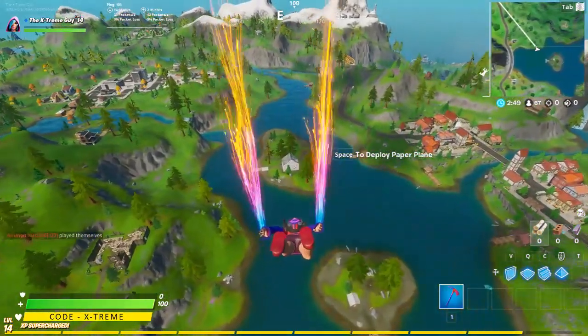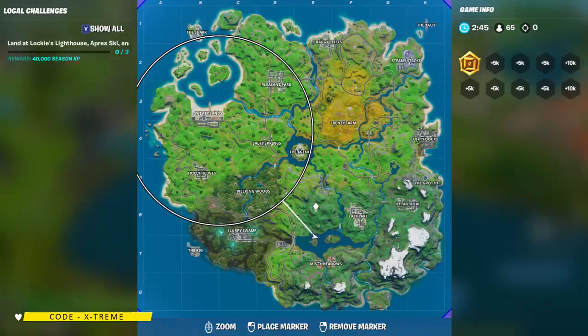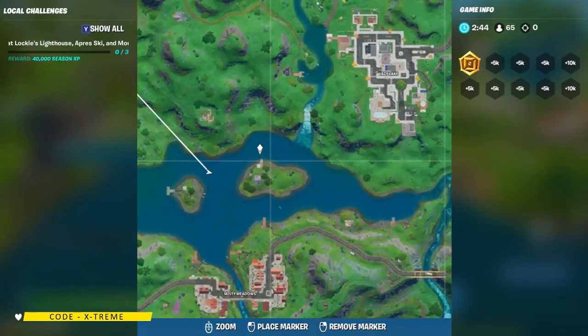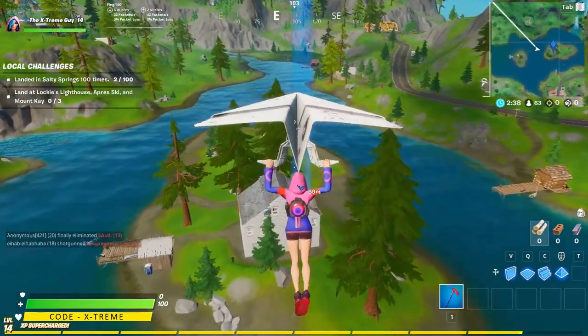The first one is gonna be located right next to Misty Meadows, and this one is called the Delta — the Delta safe house, or maybe just the Delta. This is located right exactly over here.